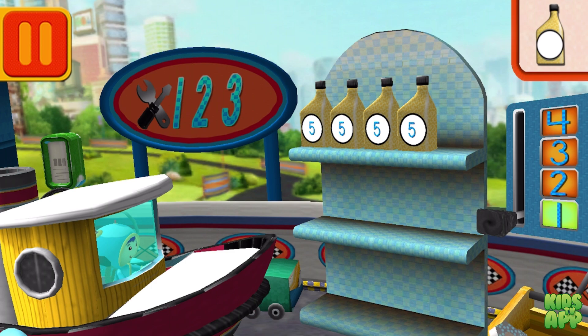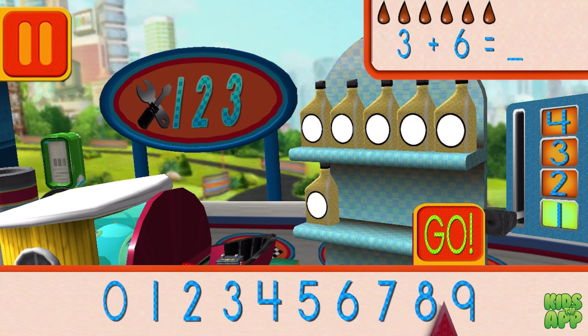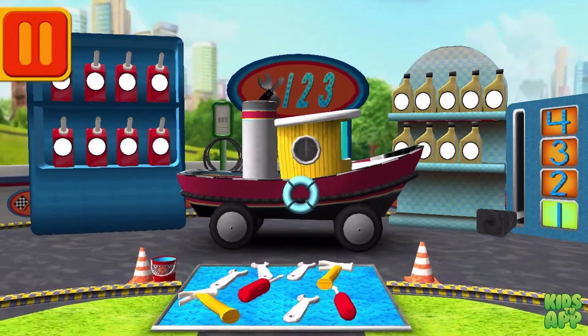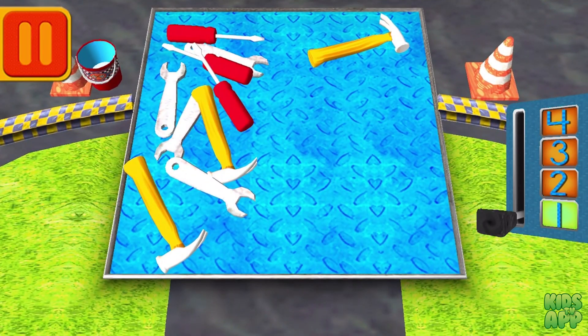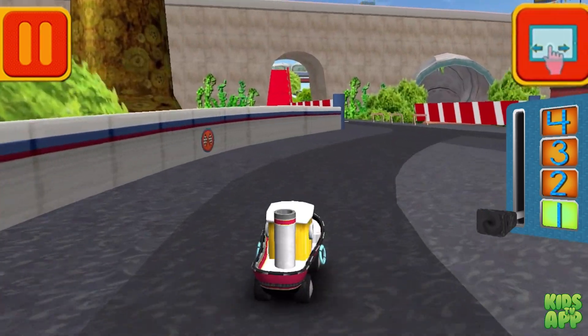Each can has five units of oil. Let's count them by fives: five, ten, fifteen, twenty. Good. Next, we had three cans of oil and added six — how many do we have altogether? Drag the arrow to the total number of cans and press go. Good. Next, Bud has a lot of tools — tap on the group that has more tools. Back to the track.